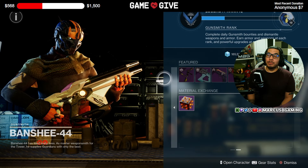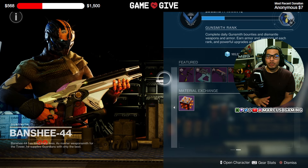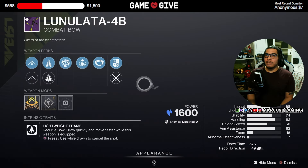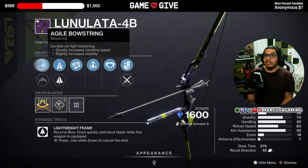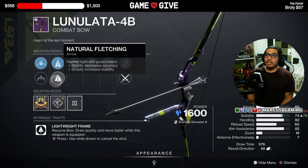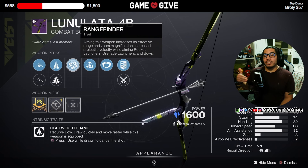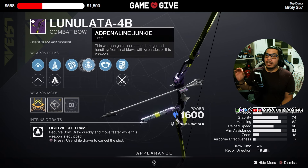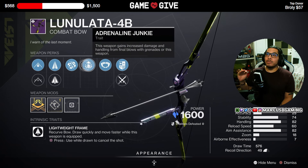Hey good people, she switched up the inventory. If you're newer to the game or just want to know, this is what he's got: Lunalata 4B stasis bow with Agile Bow String or High Tension String, Carbon Arrow Shaft or Natural Fletching, Rangefinder — this will increase the velocity of your arrows — and Adrenaline Junkie, which will stack extra damage for your kills.